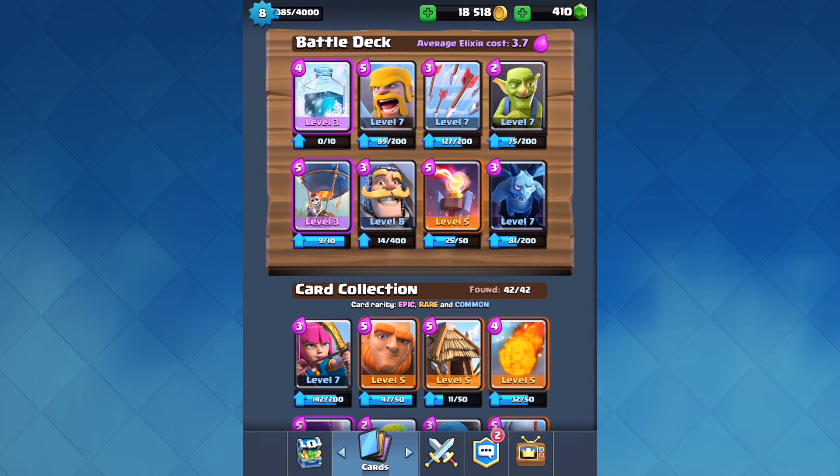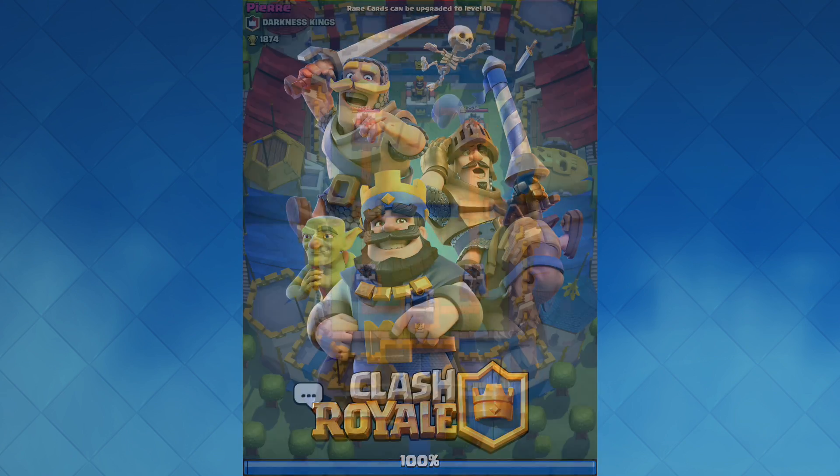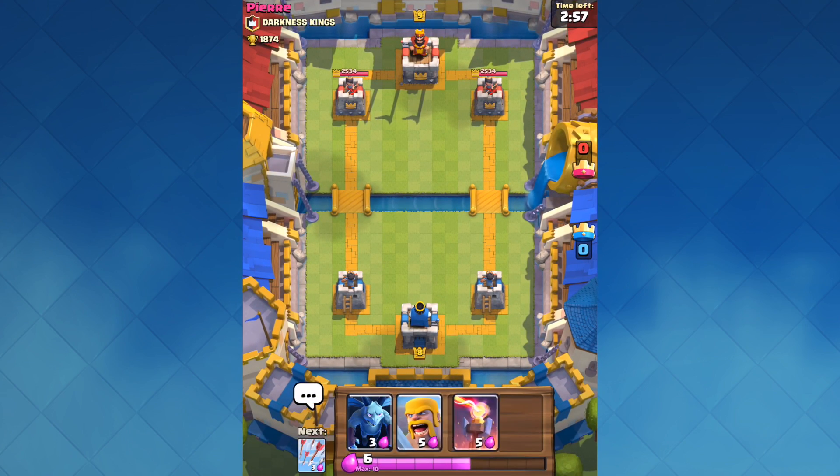So that's going to do it for the upgrade today. We ended up upgrading a lot of stuff. Looks like we're a little bit into level 8. Unfortunately we didn't get a ton of stuff for the deck I'm using right now — I still need to upgrade my balloons, my barbarians, stuff like that. But let's go ahead and try out this new knight attacking Pierre.